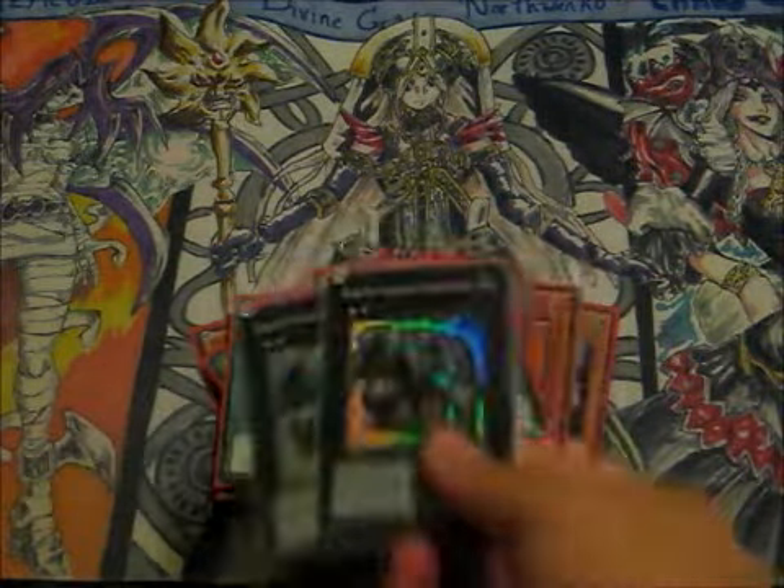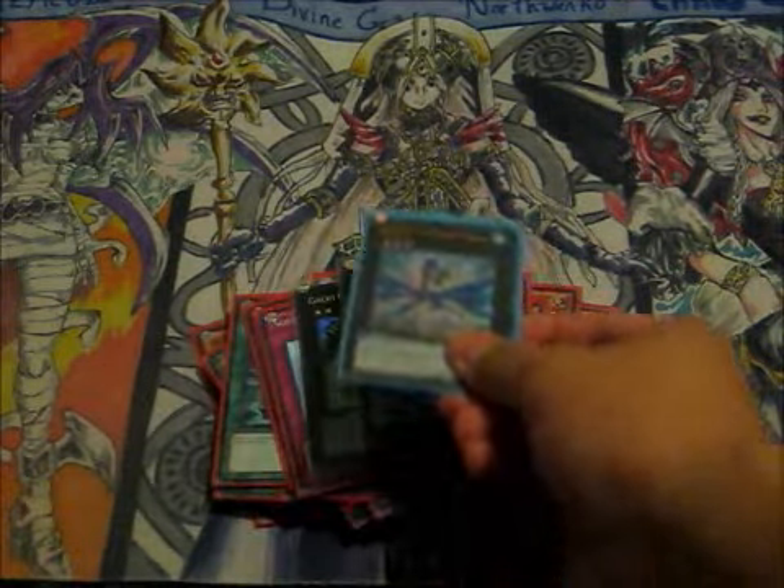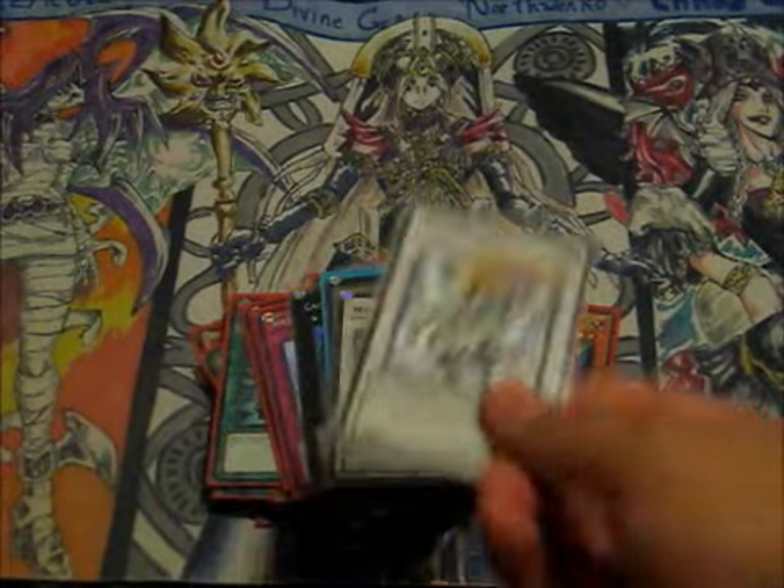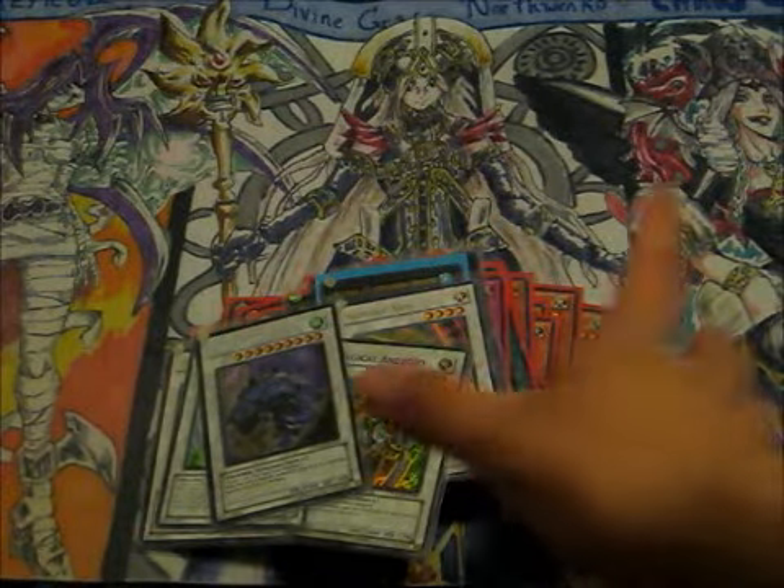Extra Deck: Double Gachi Gachi, 1 Number 17, Armory Arm, Android, Lightning Warrior, Stardust Dragon, and Mist Worm. So if you want the deck, just offer on it.